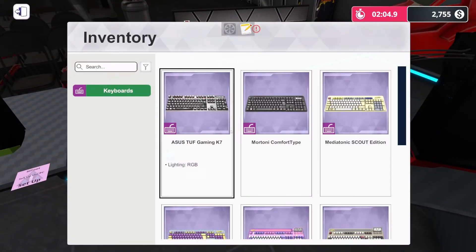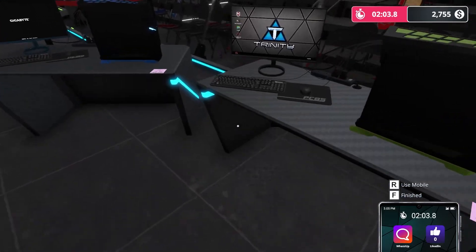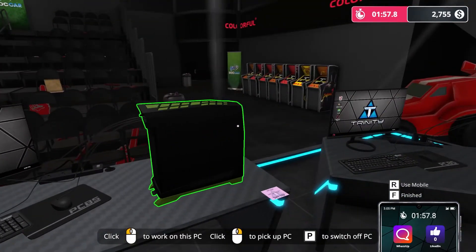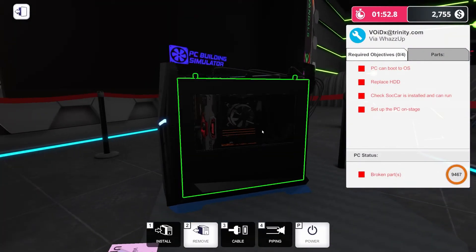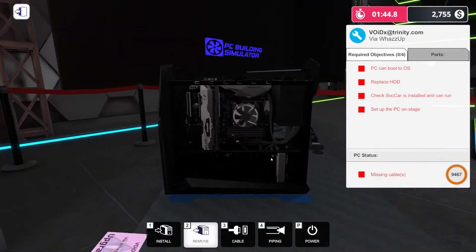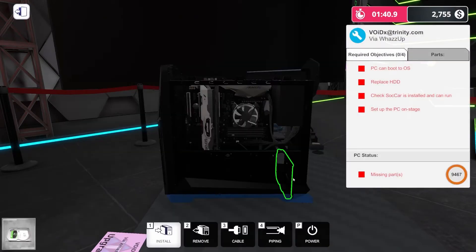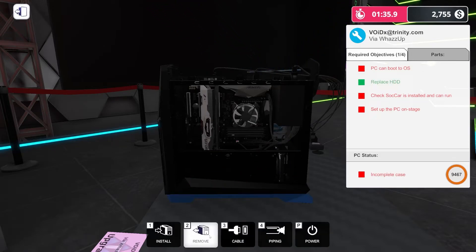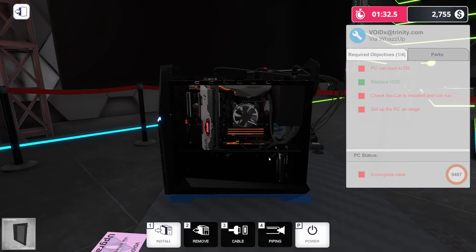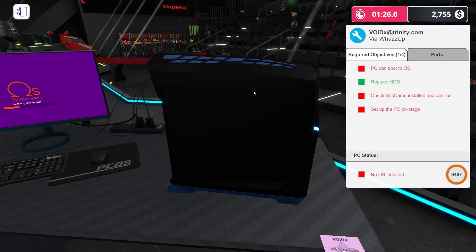Whose keyboard broke? Does it matter what kind of keyboard it is? Looking at what everybody else has — just PC Building Simulator on it — must be that one. So that's ready. Let's see how quickly we can get the hard drive out and a new one in. Storage: 500 gig. Let's get a USB drive in, power it on, and while it's starting up get it put back together. We don't have a whole lot of time.